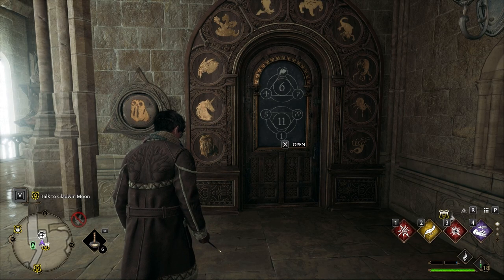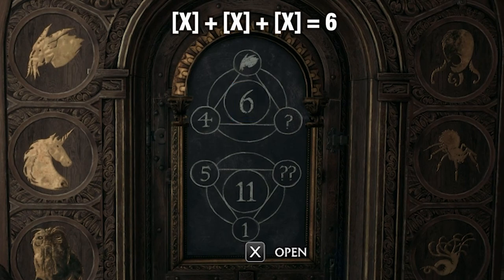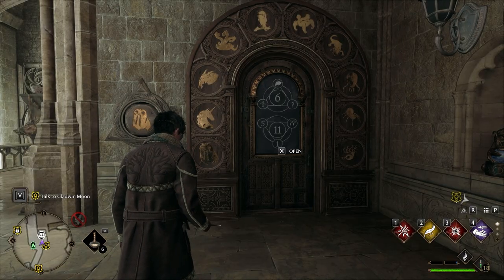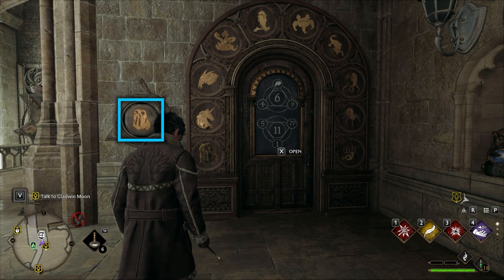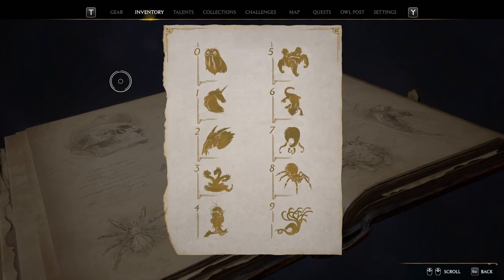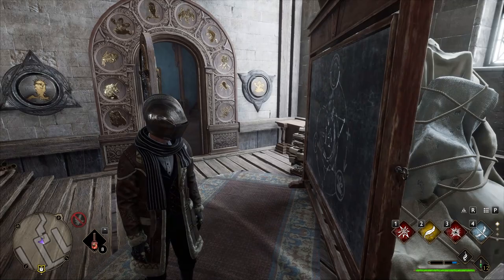You might have already come across riddle or puzzle doors inside Hogwarts — they are a lot easier to solve than you might think. The number in the middle represents the total amount you need when you combine all three numbers around it. The creatures correspond with numbers, and a sheet from the annex library inside Hogwarts will help you solve them. Even easier: count clockwise from the bottom left to the bottom right — values start with zero for the monkey, all the way to the kraken with nine tentacles.